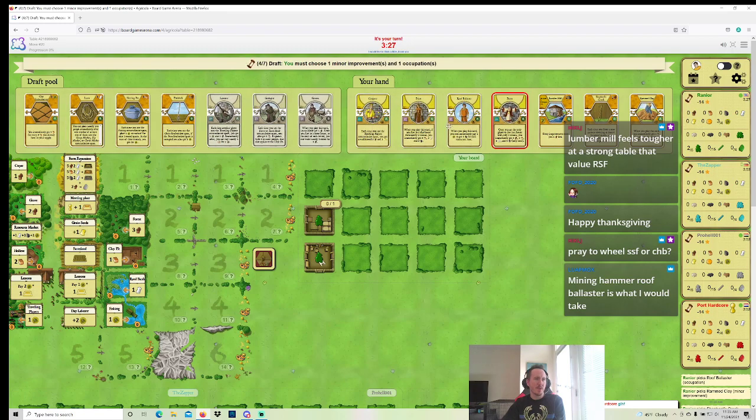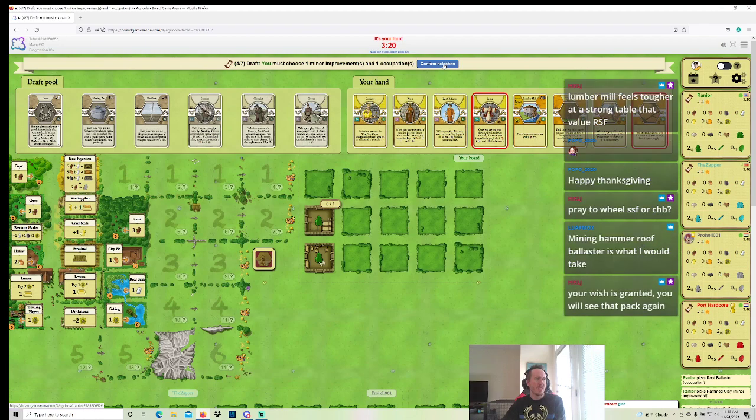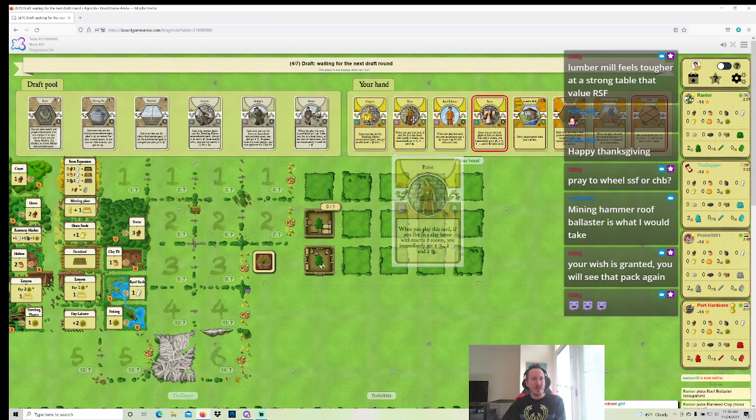We do see a Pastor — not a great card, but this pack sucks, and it further goes with my maybe-I-slow-play-the-opening idea. Clay Embankment is actually a thing with Rammed Clay. I'm not seeing that pack at the right time. Pro Hell and Port Hardcore are getting two legitimately good cards. Woodcutter is questionably good depending on the game, but yeah, I'm going to get the Roughcaster. Maybe my game's a Roughcaster game — maybe I build a bunch of clay rooms.